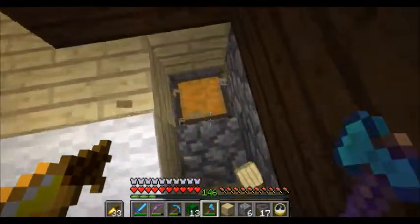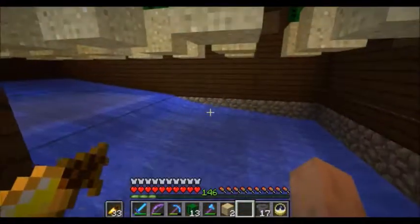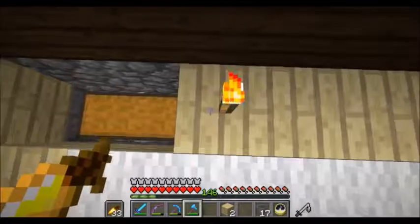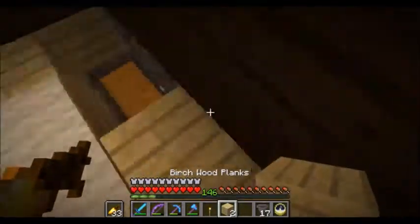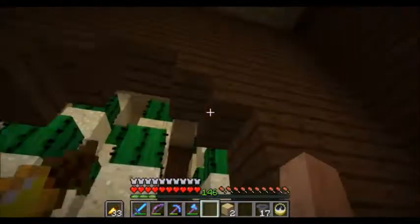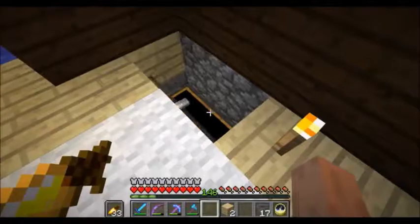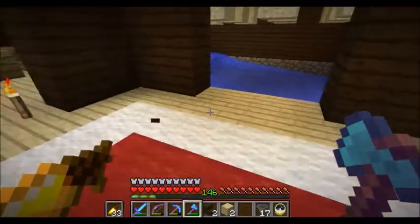Now I can just come over here and collect the cacti — there's still more coming through, so that's working quite nicely. I can just break this block to make sure I don't get stuck in this chest. Now I can seal up this room, because there's really no point in me coming back here except to collect the cacti.